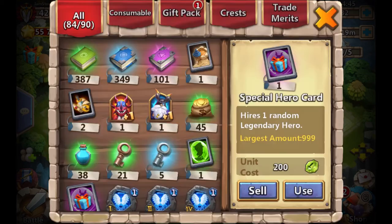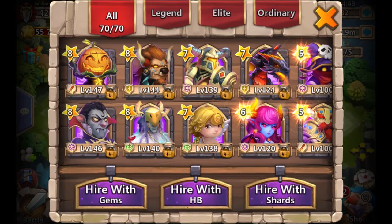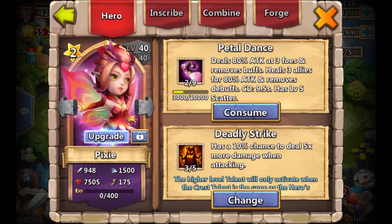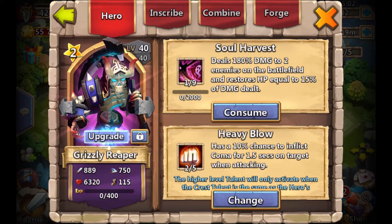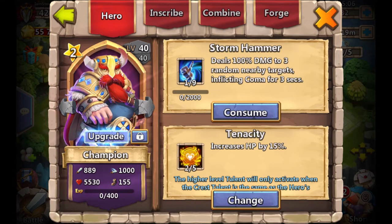Succubus. Not good, but okay. Let's see what the talent is for this amazing succubus — 2 of 5, Scatter. Not bad, but we're probably not gonna use succubus because we already have our amazing 5 of 5 Succubus that gets us really high in arena. She's the most beast succubus ever.